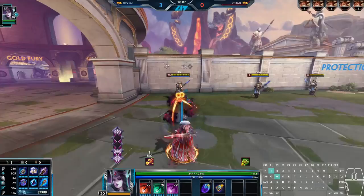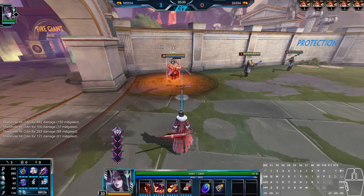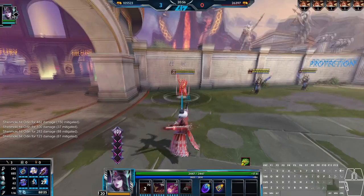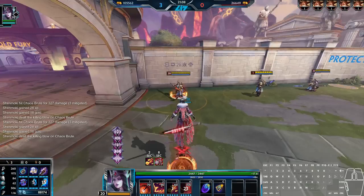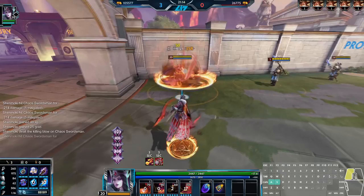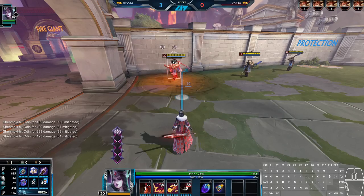A bit of a glass cannon, then? She most certainly is, but her ultimate helps her greatly with survivability. Before we discuss that, let's discuss her passive, which is directly tied to her ultimate. Ability hits on enemy gods grant Morgan a symbol on her passive bar, with each version of her 1 counting for an individual symbol, and each symbol granting her scaling magical power with levels — up to 10 magical power each at level 20. Once this passive bar is filled, Morgan will gain double the magical power for 10 seconds, and reduces the cooldown of her ultimate by a flat 10 seconds. Once the 10 seconds are up, the passive is reset. This passive typically plays a background role for Morgan, and since each version of her 1 counts for 1 symbol, she's able to avoid using the less desirable second or third version of this ability to keep herself at 4 out of 5 symbols if she has her ultimate up.